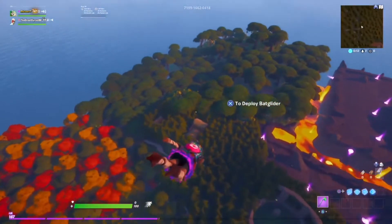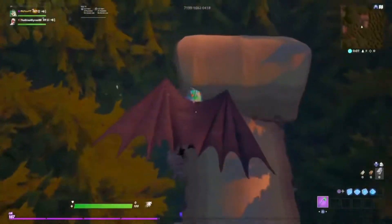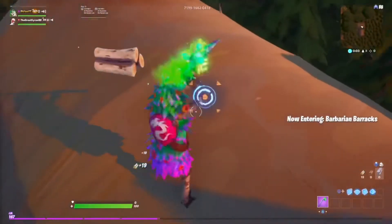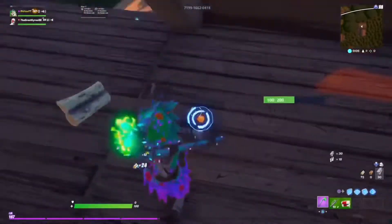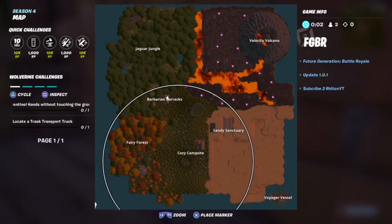Alright guys, we're gonna be dropping at Barbarian Barracks. There's seven different locations to drop - I'm personally dropping here just because it's not the craziest but it's got some good loot to it, so I thought it'd be a good place to start everyone off. There's something in the roof - I knew there was something in the roof. Let's break down into here. Circle is in the bottom left-ish - Jaguar Velocity and Voyager all out of it.